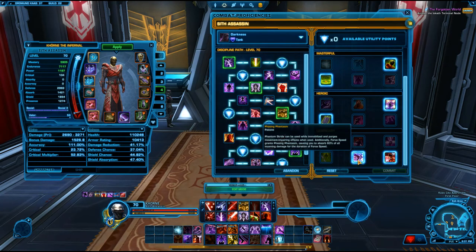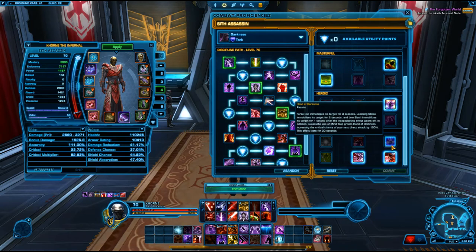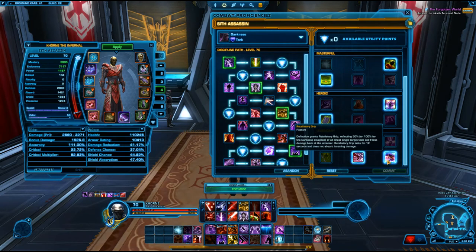Phasing Phantasm lets Phantom Strike be used while mobile and purges movement impairing effects. Additionally, Force Speed grants Phasing Phantasm, causing you to absorb 60% of all incoming damage for the duration of Force Speed — that's a nice damage reduction, mainly for PvP but can be good in PvE too. Retaliatory Grip is important for all tanks: Deflection reflects 50% — or 100% for the Darkness discipline — of all direct single-target tech and force damage back to the attacker for 12 seconds without absorbing incoming damage.